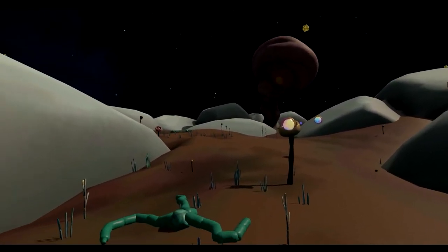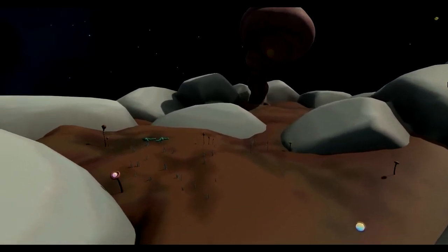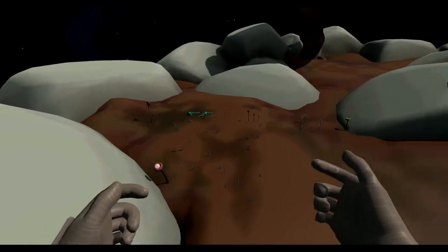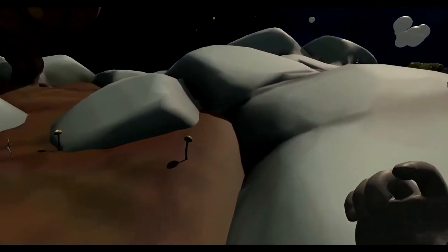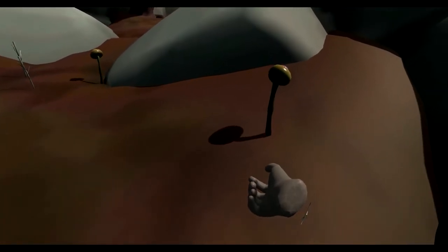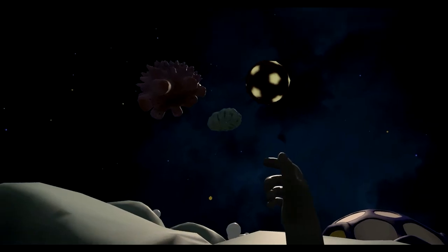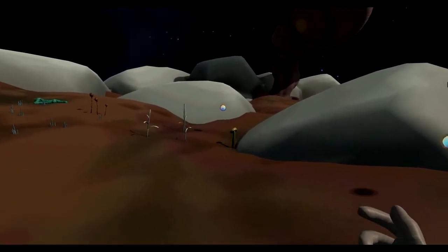We also have a day-night cycle now, mostly just to get some variety in the visuals and take advantage of the real-time lighting. We've got real-time lights going on, so we might as well change the light source around. You can see the light source up here is casting shadows on all the objects across the landscape.